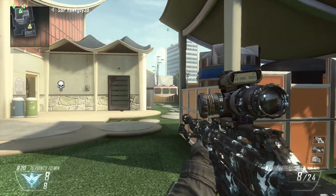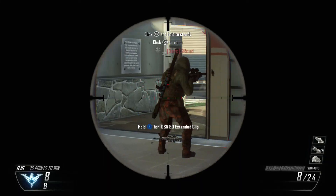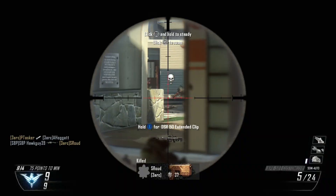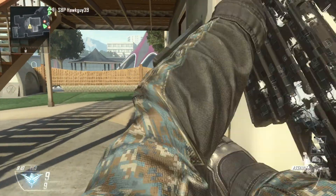Oh, this is the Ballistica — wait, no, no, no. This is the XP50 with the Ghost Camo. We've lost the advantage. And the assault shield.